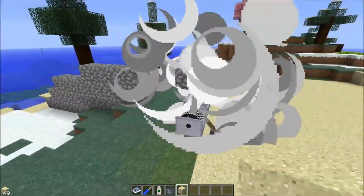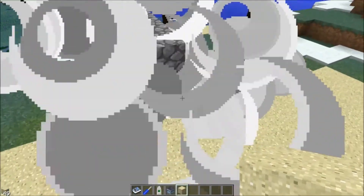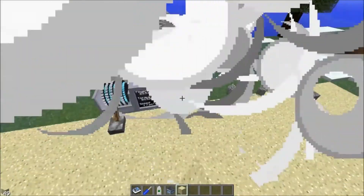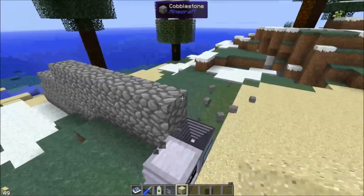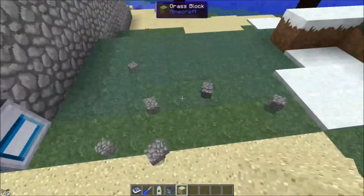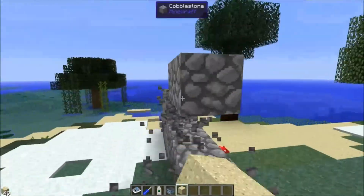Sometimes the blocks will stack — notice the line getting closer and closer because it can't place the blocks. Eventually it places a block directly on top of itself and then starts spitting out entities. So yeah, that's the block cannon — that's pretty cool, I like it.